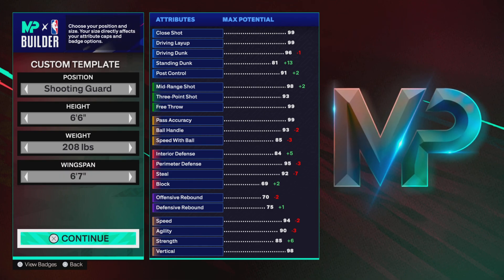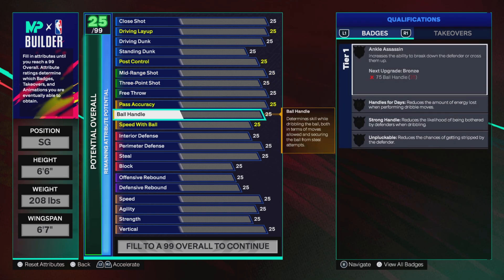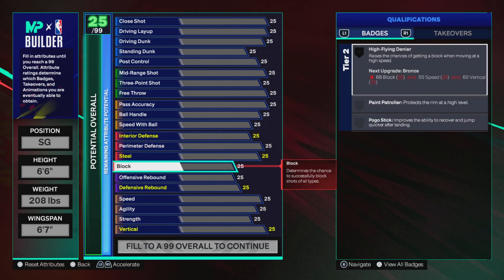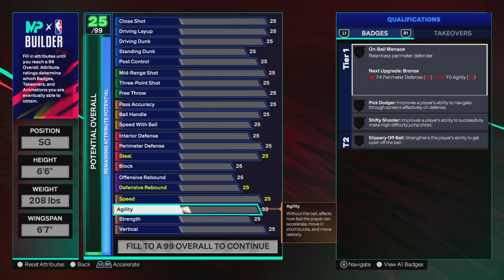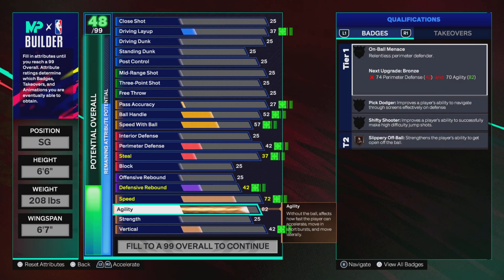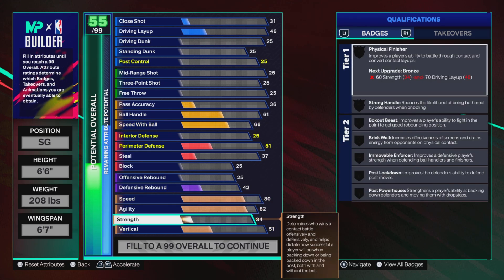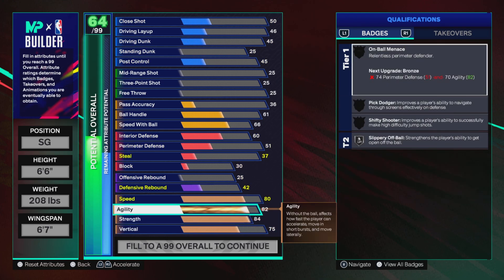You see the weight and the wingspan. My play style for the last three 2Ks has always been defense first, low ball handling, low finishing, mid shooting, and high physicals. I always went with that because I was thinking at some point 2K is going to make a great game where attributes matter — and ladies and gentlemen, this is that 2K.